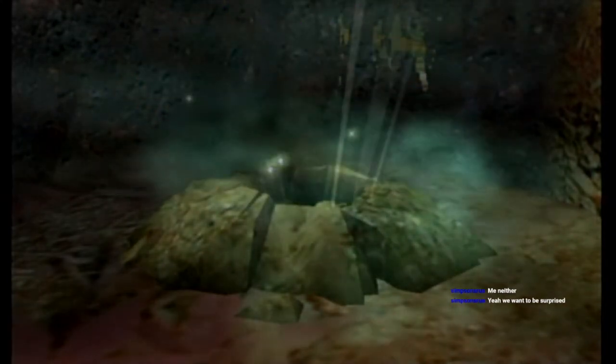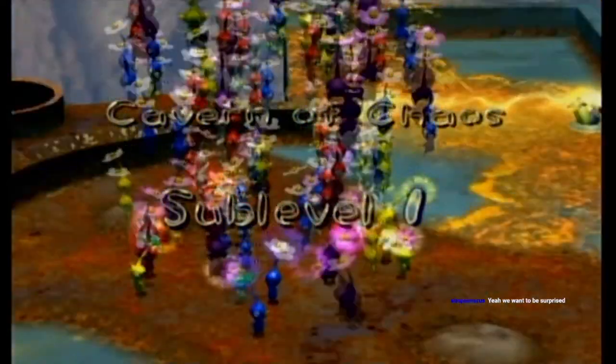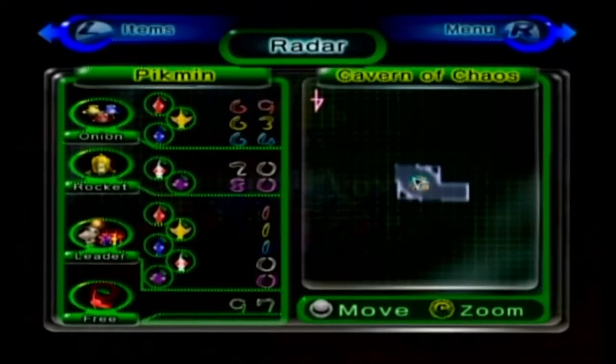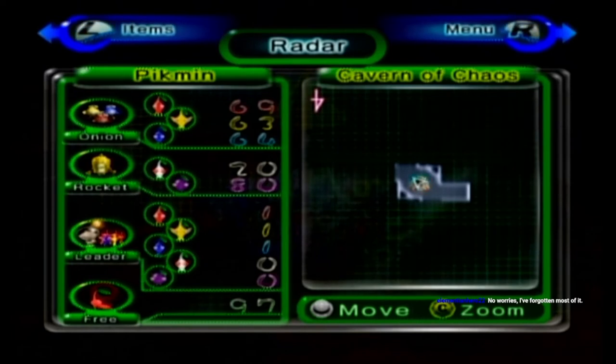Alright, Cavern of Chaos — here we go. We'll enter here and then we're ending the stream, because I can feel my voice starting to go a little bit. We made incredible progress this stream. This is where the last three holes in the game in Wistful Wild are going to test everything I've got. It's going to put my knowledge of Pikmin 2 to the absolute limits. This is going to be fun!